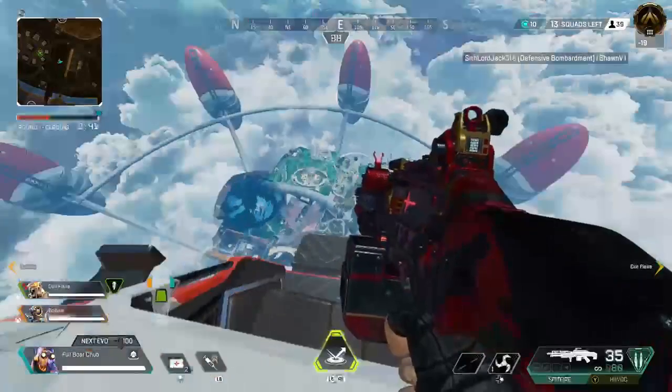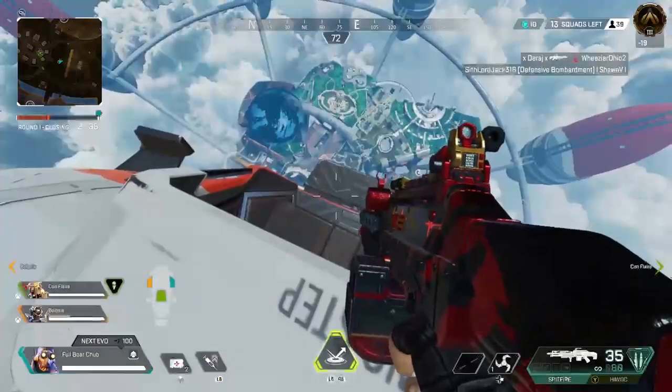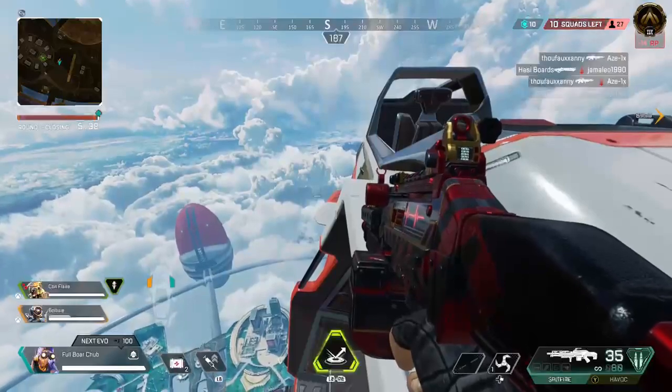So eventually you're going to hit the sky barrier at the top, and you're not going to go any higher. You're going to stay up there until your teammate either reconnects to the game or gets kicked from the game. That's all we have for you guys. Hope you enjoyed the video, and we'll see you next time.